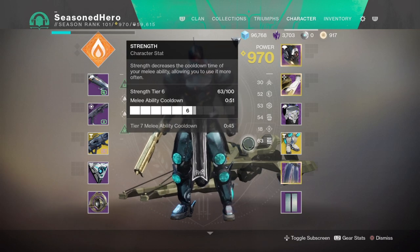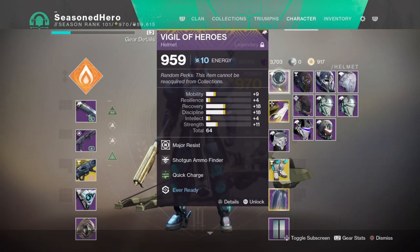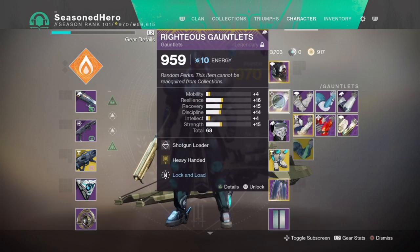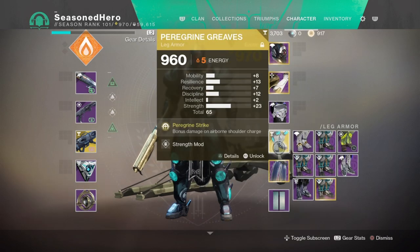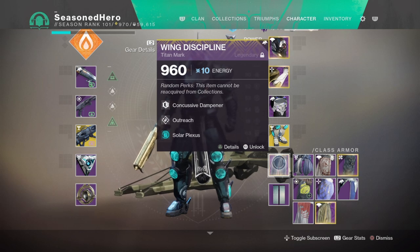With the armor covered, here are the mods for the set: Head — Major Resist, Shotgun Ammo Finder, and Quick Charge Mod. Arms — Shotgun Loader and Heavy Handed Mod. Chest — Resilience and Shotgun Reserves x2 Mod. Legs — Strength Mod. Class item — Concussive Dampener, Outreach, and Solar Plexus Mod.